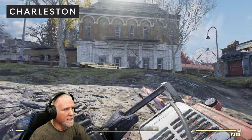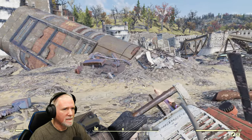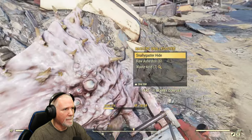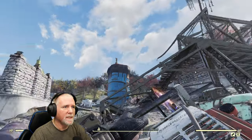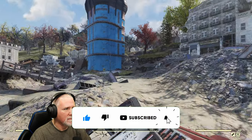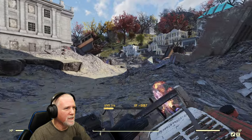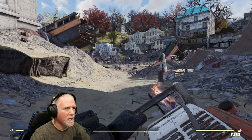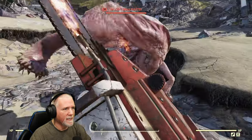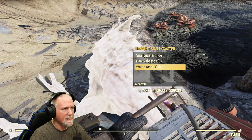From the Charleston waypoint, what you want to do is find that bridge, keep it on your right, and then head right down here and follow this path. That should be our first snallygaster right ahead of us. Then we're going to head to the southeast and pass this blue building. You're going to run into some other things — scorched are pretty common, there could be some super mutants as well. But once we get past the blue building, we should find our snallygaster right there in front of us. Go ahead and take him out. We've got some asbestos, waste acid, and snallygaster hide.